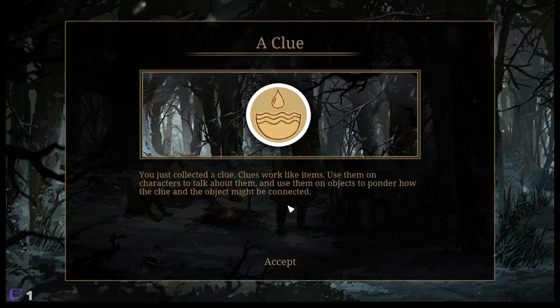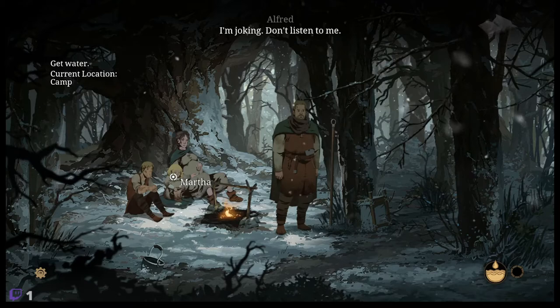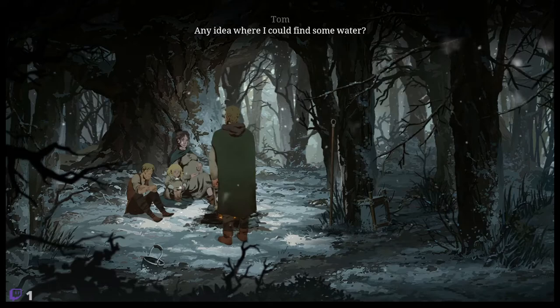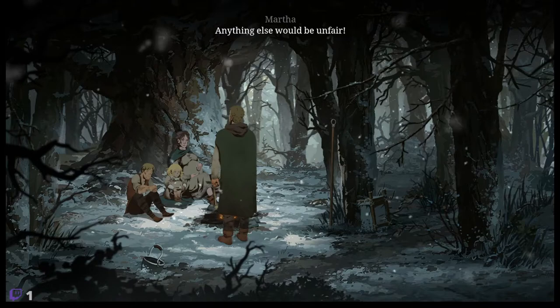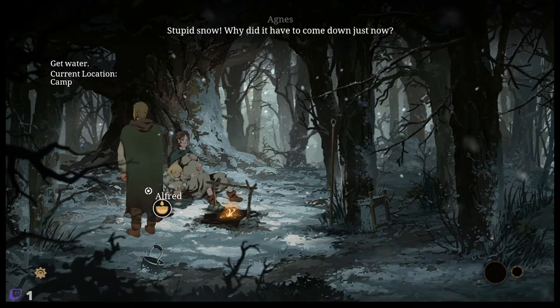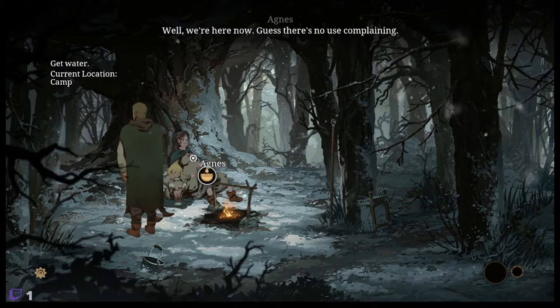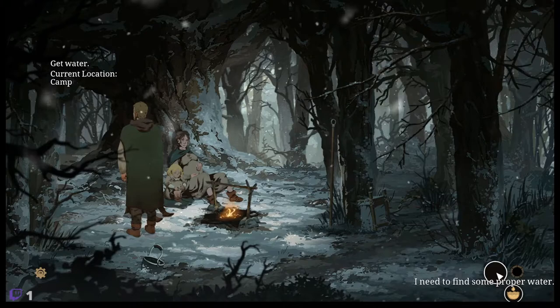You just collected a clue. Clues work like items — use them on characters, talk about them, and use them on objects to ponder how the clue and the object might be connected. Maybe we can sell the baby — I'm joking, don't listen to me. Find some water. Papa, no — I'm doing my job and you have to do yours. Anything else would be unfair. Bloody kid. They have been complaining all this time. There's no use complaining.